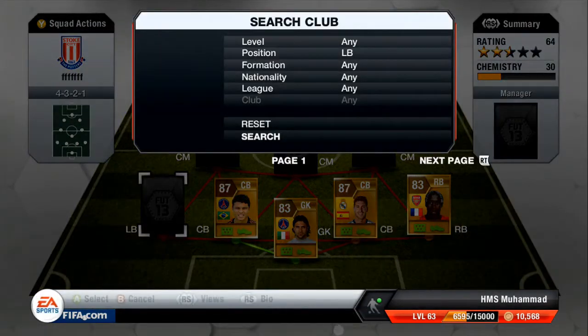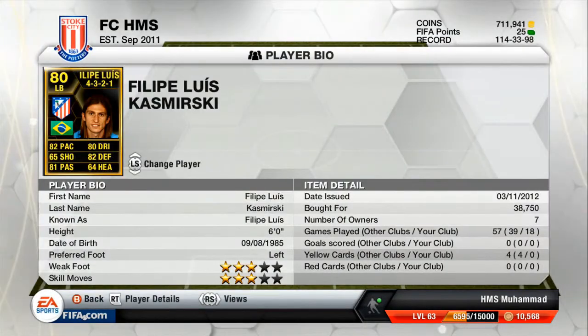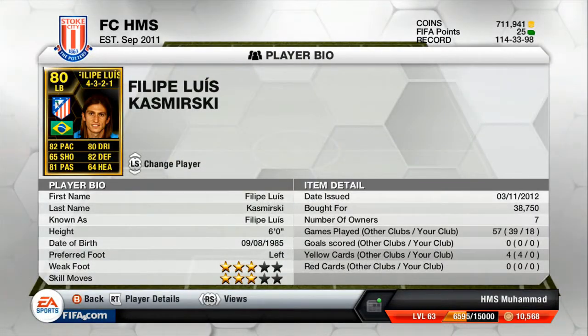Left back we've got in-form Felipe Luis. I used his normal card before and didn't notice too much of a difference, but he has got 4 more defending on this card. Paying that extra 38k for him is definitely worth it. He links quite nicely with the squad and he's good at everything really. He's only got 64 heading but he's 6 foot, so can't go wrong.